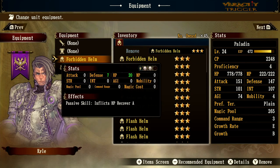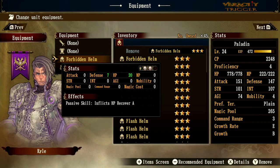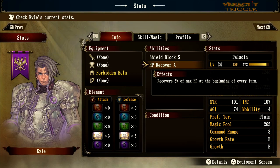The last helm is the forbidden helm, and it's pretty awesome — similar to the justice helm. It gives a white orb defense, 7 defense, and HP recovery of rank A. Let me check what rank A recovery actually means: it recovers 5 percent of max hit points at the beginning of each turn.